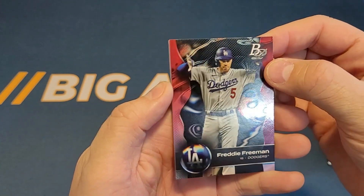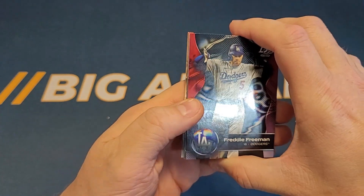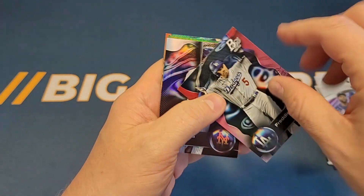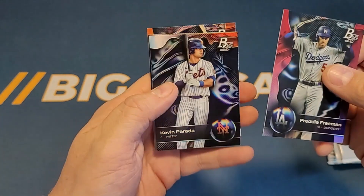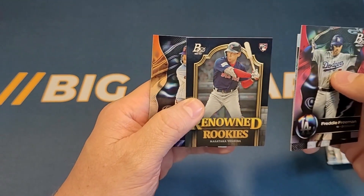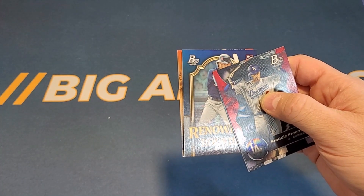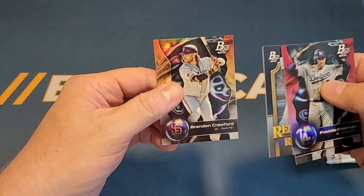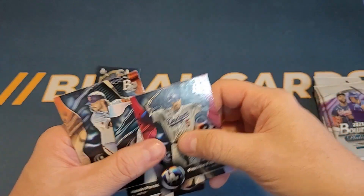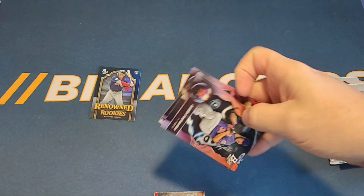Let's take a look at what the cards look like. Here's a Freddie Freeman — nice design there, I think. Here's what the back looks like. And here's a Kevin Parada. Here's a renowned rookie of Masataka Yoshida — that's one of the insert sets you could get. And then Brandon Crawford. I'll set aside that insert. That pack opened a little easier; hopefully more are like that.